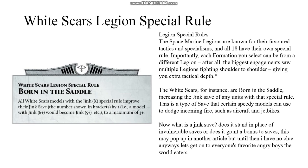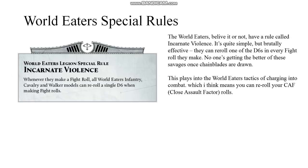Let's get on to everyone's favorite angry boys — the World Eaters. The World Eaters, believe it or not, have a rule called Incarnate Violence. It's quite simple but brutally effective: they can re-roll one of the D6s in every fight roll they make. No one's getting the better of these savages once chain blades are drawn. This plays into the World Eaters' tactics of charging into combat, which I think means you can re-roll your CAF — Close Assault Factor — rolls.